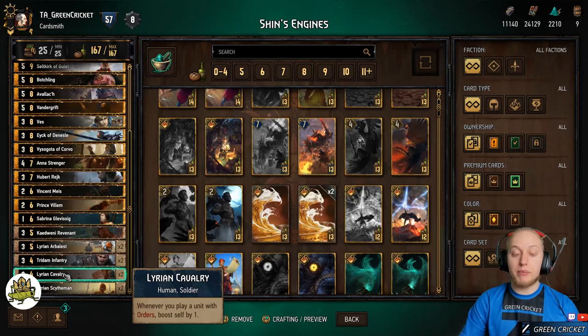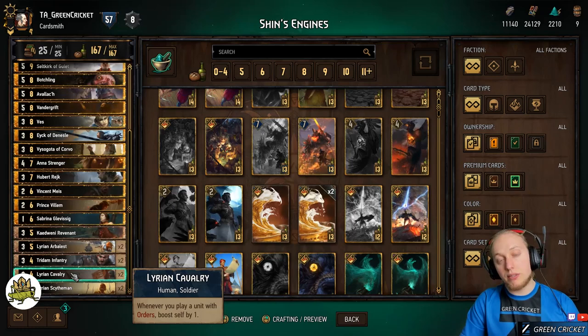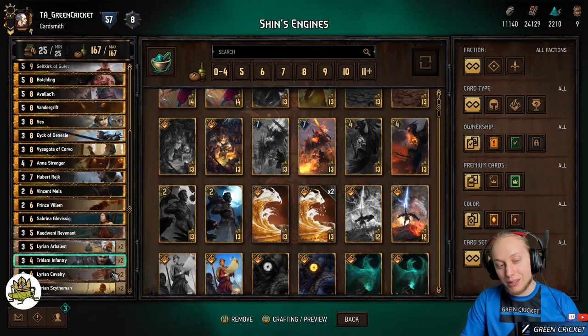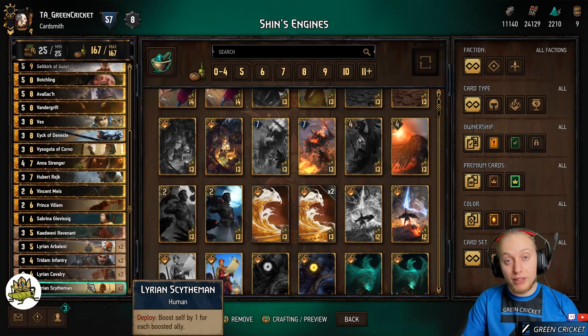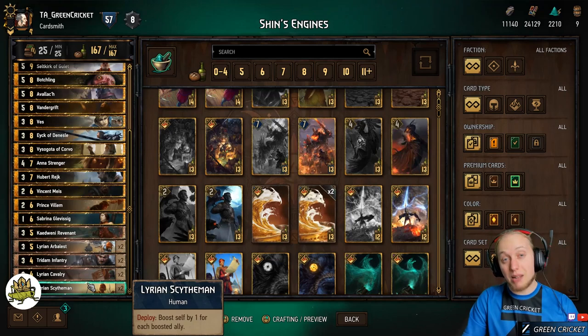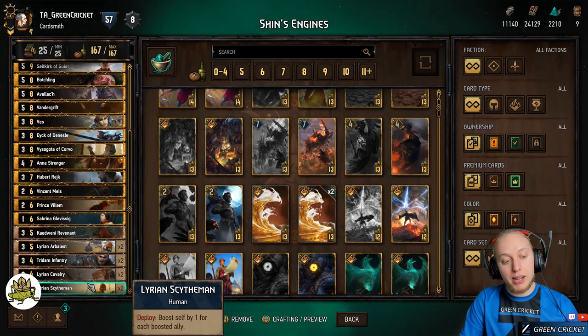Lyrion Cavalry is a small engine card which you always want to play first, because if the enemy removes it, your other engines will stick to the board more likely. Every time you play a unit with orders, it boosts itself by one, and nearly all of our cards have order abilities, so it will get roughly one point per turn. Lyrion Scythoman is our filler card, which you typically want to mulligan away. If you play its deploy effect, it will boost by one for each boosted ally. Since we have a lot of ways to boost allies, it can get value, but all the other cards typically get more value, so it's just a filler card.